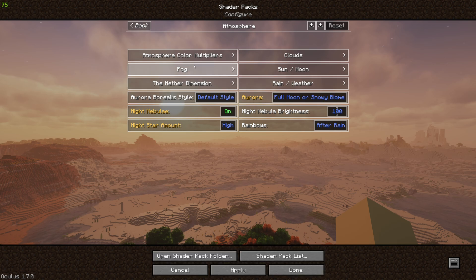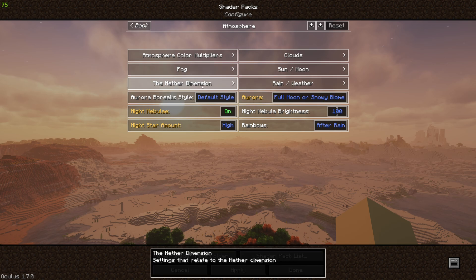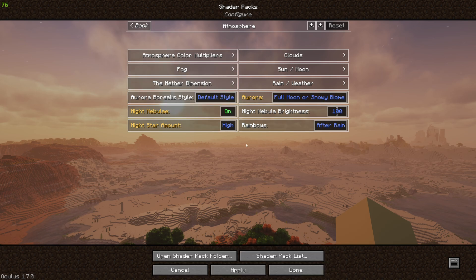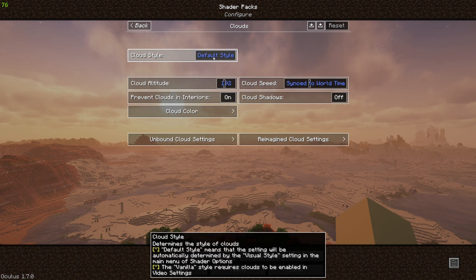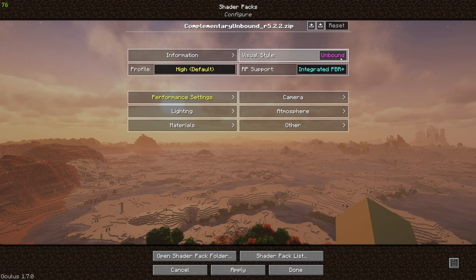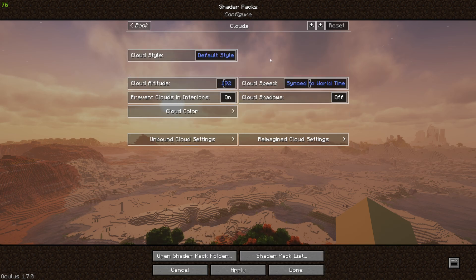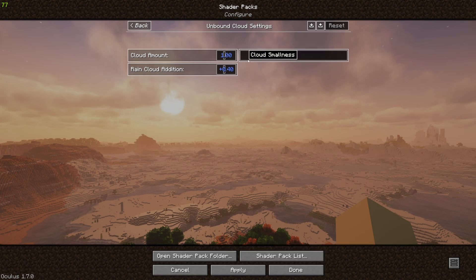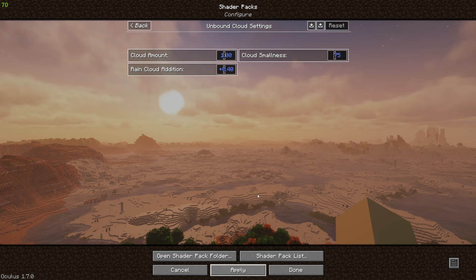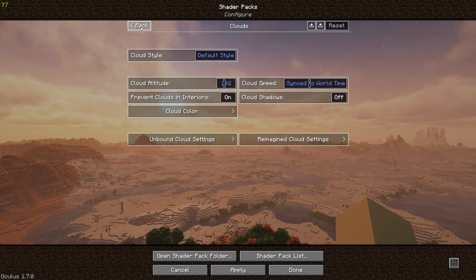We don't mess with fog or the nether dimension — these things can do odd things to your horizons, especially with Distant Horizons installed. We can head on into clouds. Our cloud style says default, but by default what it means is actually unbound. Going into unbound cloud settings, a smaller number here will give you larger clouds, and a larger number will give you smaller clouds. You can see the clouds change when we hit apply — they just got a little bit larger. Rain cloud edition — we're going to turn that up to 1 so that we get lots of clouds when it starts to rain.